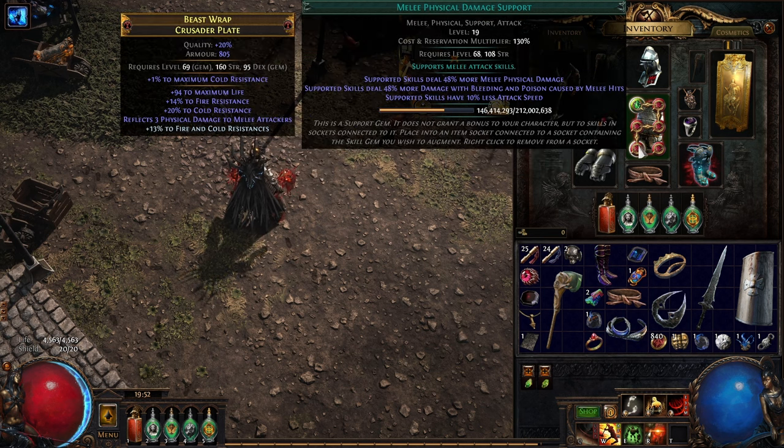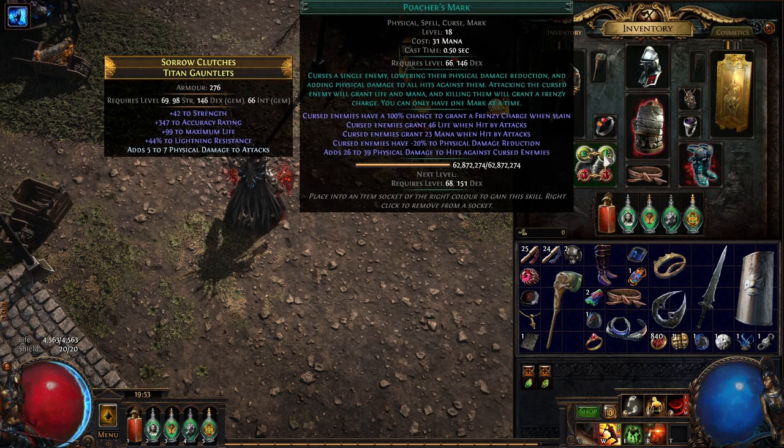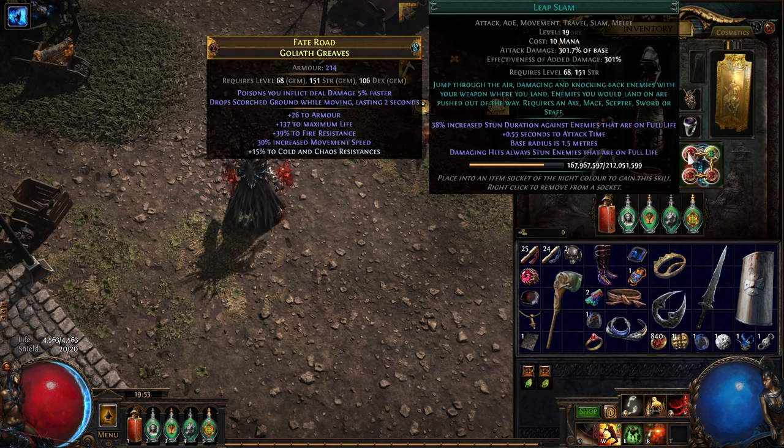The bonus is that my Lacerate is almost fully levelled and has 19 quality, so when I get it, it will be really strong. Looking at POB, it almost doubles the damage from the build, which is a bit silly.